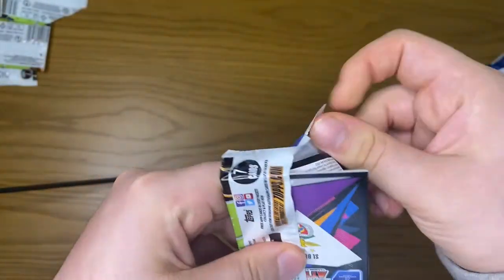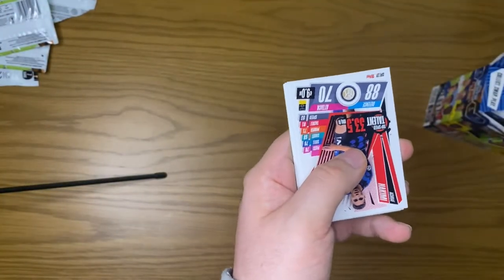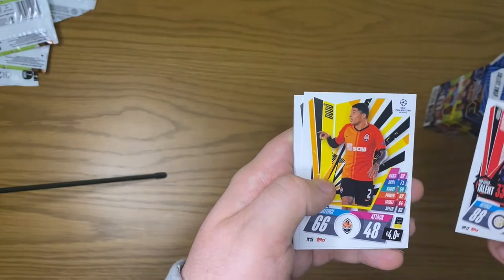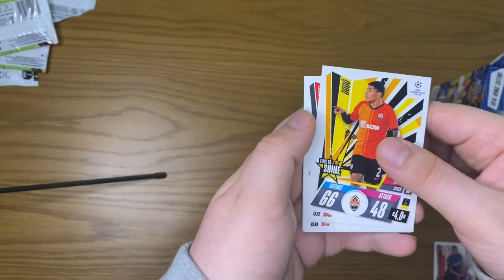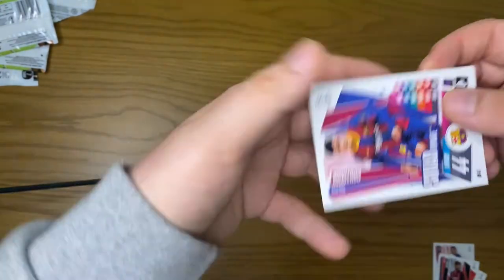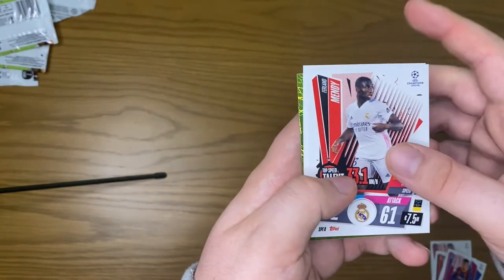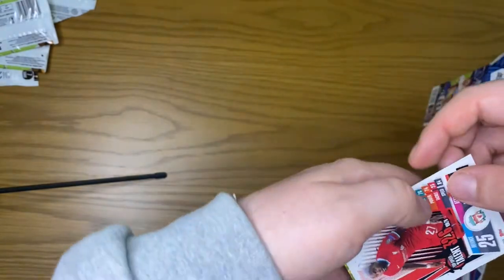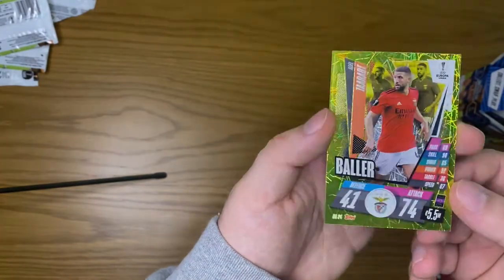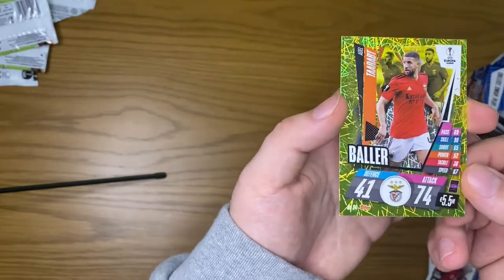We're also searching for that baller Adel Taarabt — one of my favourite ever players, has played for QPR. We get Hakimi, Dodo, Matthew Gabba, Coutinho squad update, Ferland Mendy, a Divock Origi, and there it is — the baller Adel Taarabt! I literally said it — I saw the Benfica and I was like, could it be? And we get the baller Adel Taarabt!